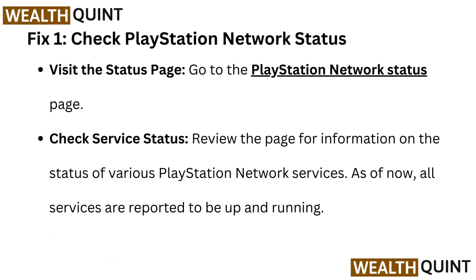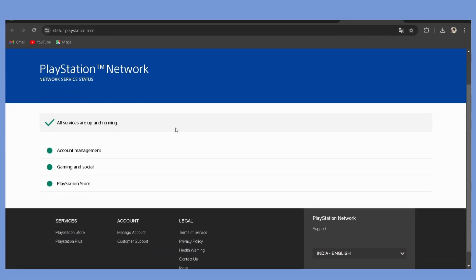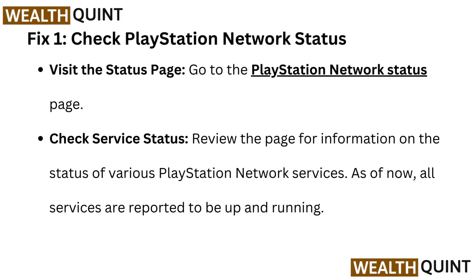Fix 1: Check PlayStation Network Status. Visit the status page — go to the PlayStation Network Status page. I have provided the link below in the description so you can directly go to the status page. Review the page for information on the status of various PlayStation Network services. As of now, all services are reported to be up and running.